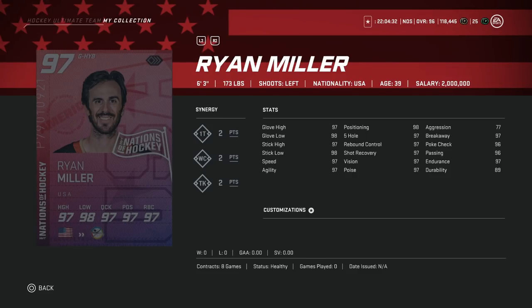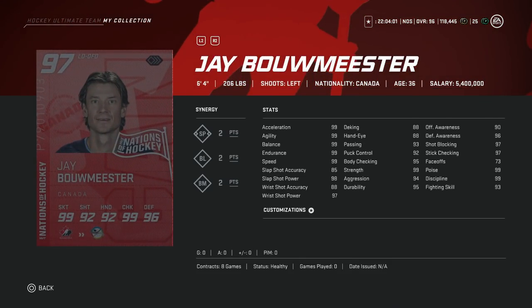Then we've got the 97 USA Ryan Miller, who is spectacular in terms of build. He's 6'3" — you want to be around 6'4" or 6'5", but 6'3" is fine. Glove high at 97, positioning 98, aggression at 77. This might be the ultimate build so far in NHL 20 in terms of goaltender. He looks to be one of the best goaltenders available and you can acquire him more than one way. And then we've got the 97 Jay Bouwmeester — another gigantic dude at 6'4" with 99 skating. His shot power is at 98 — the only downfall is his accuracy at 85. I think I would rather have him than Paul Coffey. We're talking the top three left defensemen in the game behind Chara and Hedman.